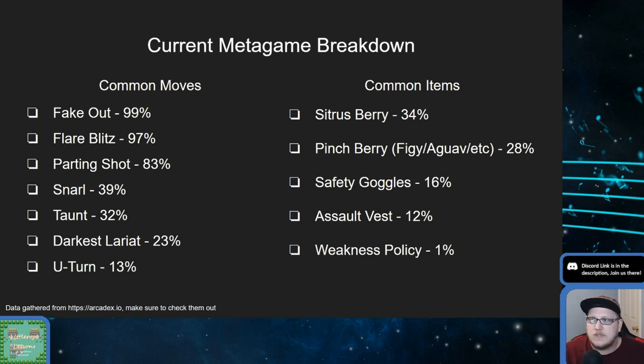The top three moves — this is almost every Incineroar at this point — are fake out, flare blitz, and parting shot. Almost every Incineroar has those three, unless you see an assault vest. That last move slot is usually reserved for snarl or taunt depending on what the team is doing. Trick room teams carry snarl; taunt is usually on faster teams. Assault vest variants usually carry darkest lariat and U-turn. Darkest lariat is also on weakness policy sets, but not U-turn, since you don't want to reset your boosts by switching out.